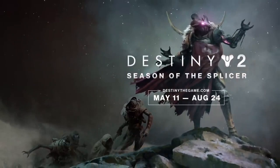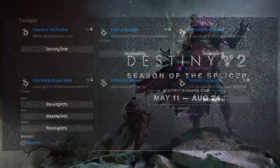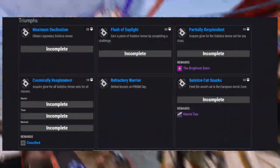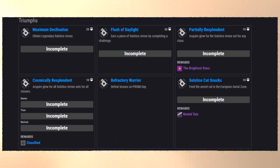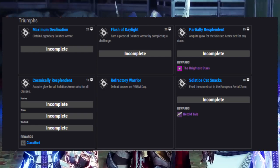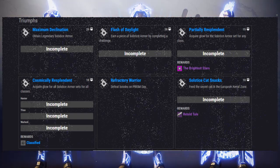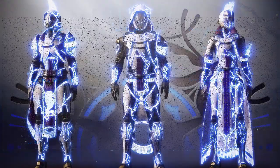The 2021 Solstice of Heroes event features six new triumphs for Guardians to grind away towards. Completing all six of the triumphs will earn you an additional 80 points towards your triumph score. And while some of these triumphs will be fairly easy to knock out, others will take some time, and possibly the entirety of the event to complete. To earn credit towards these triumphs, they must be completed during the event.